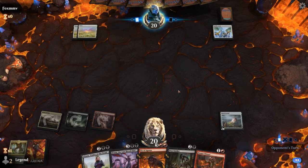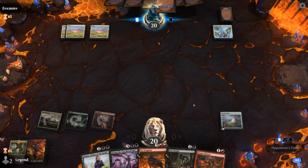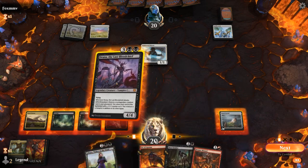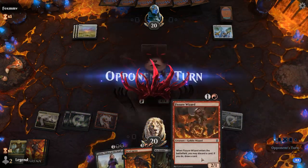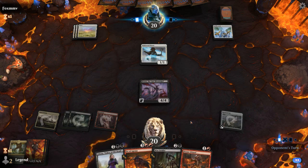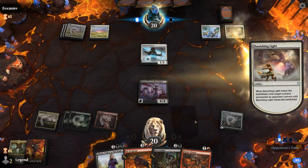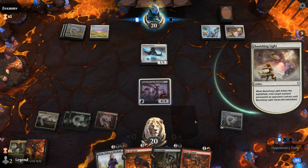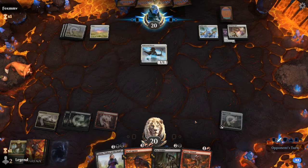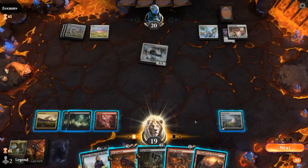Hopefully draw a land so we can play Drana on turn 4. Perfect. Next turn pre-combat I can maybe play Fissure Wizard to discard a creature to reanimate. Banishing Light exiles Drana — there goes that plan. Now I'm hoping I can find another land so Fissure Wizard can discard a creature and Liliana can kill the priests. And there we go.